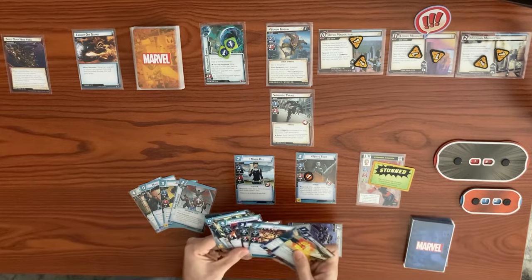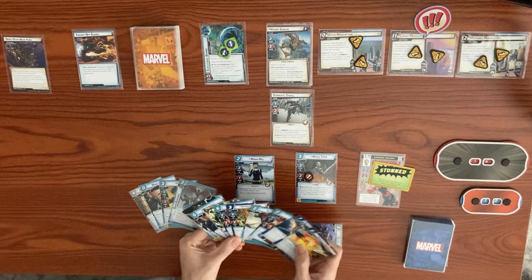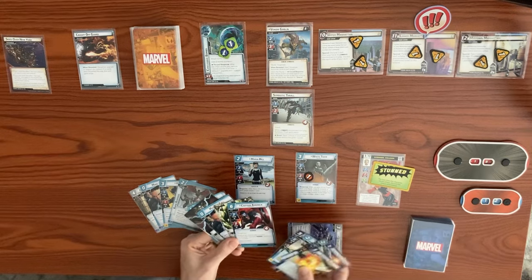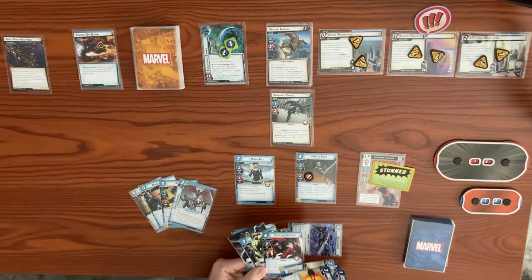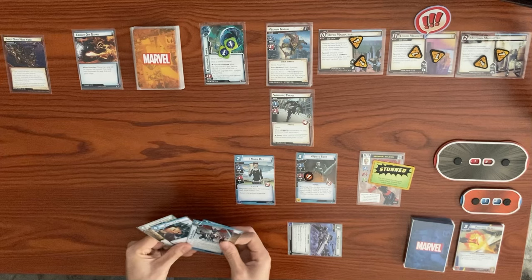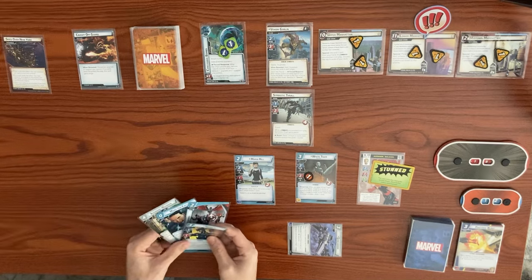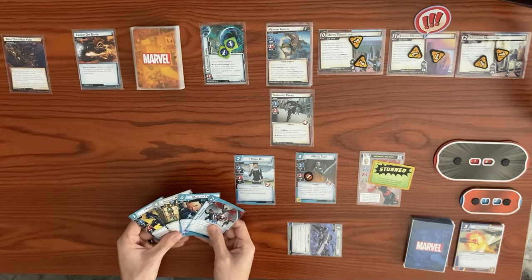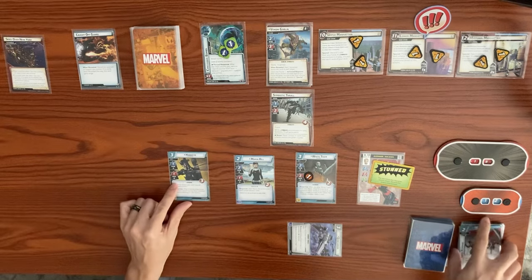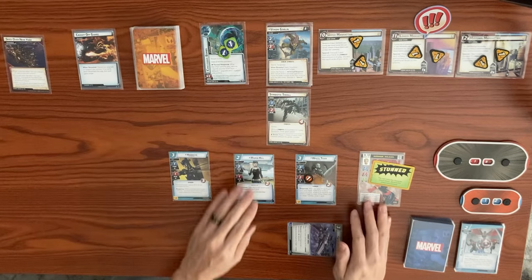Let's reduce the cost to play Captain America by one for each Avenger we control — we have two — but he's still super expensive. The play here is to get Hawkeye down. We exhaust the Quinjet Carrier and use three resources to play Hawkeye. We're considering whether to take an attack so we can use Rechannel, but we think we want to leave him around and just focus on thwarting.